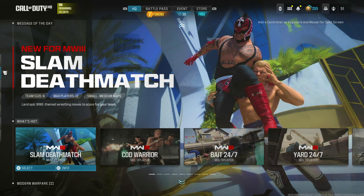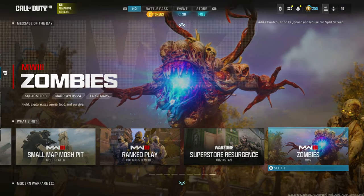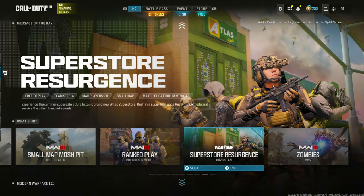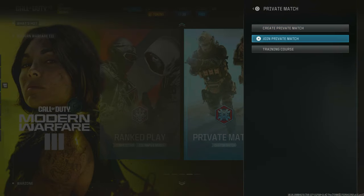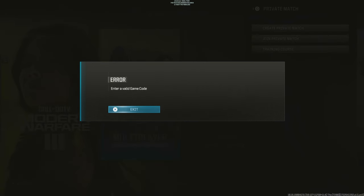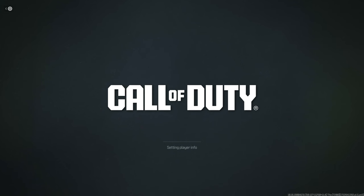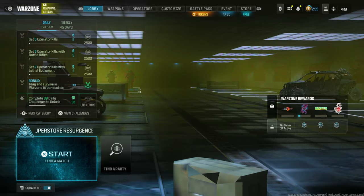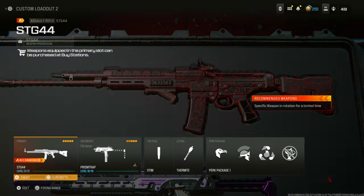To unlock all weapons and attachments, go to the playlist menu and make sure there's a Warzone playlist in there — like the Superstore Resurgence, for example. Once you've got one there, go down to the Modern Warfare 3 section, go all the way right to the private match, click on join private match, and put in five random codes. You're going to get an error message. Go back up to the playlist menu, go back to the Warzone playlist, click that playlist, and once you're in there go to the Weapons section and create a class. You're going to see everything is unlocked.